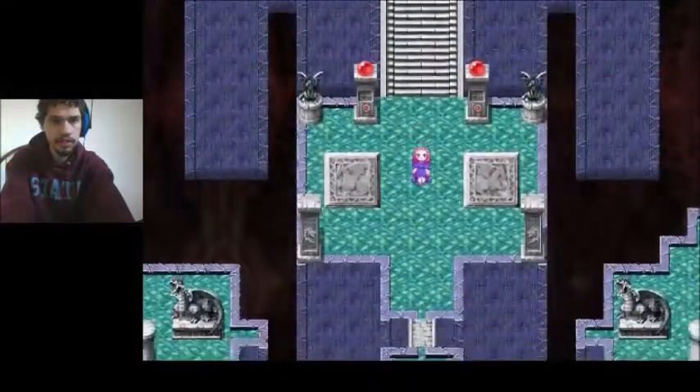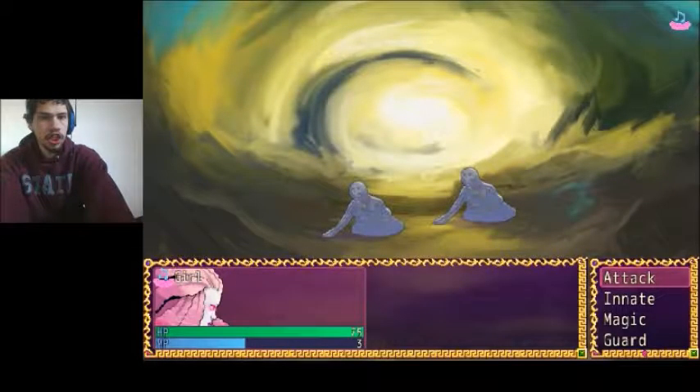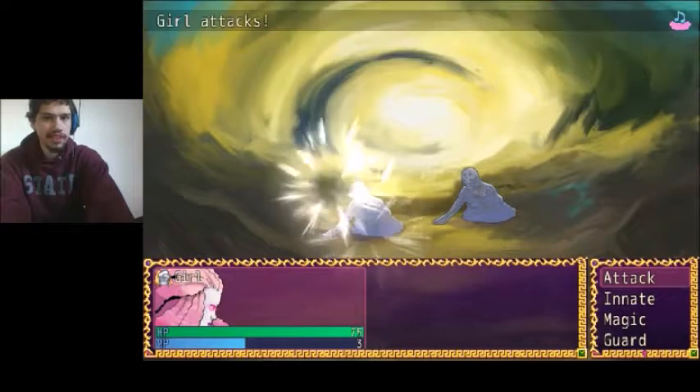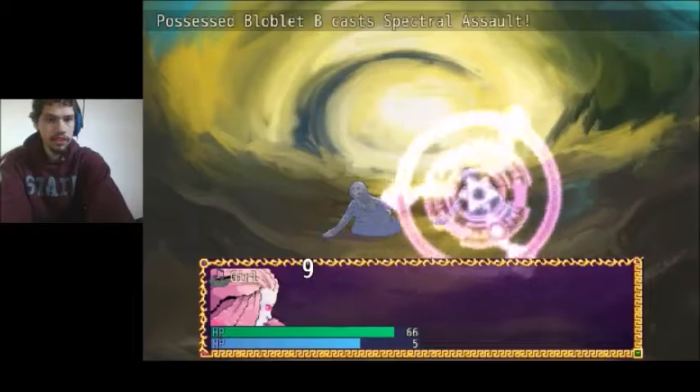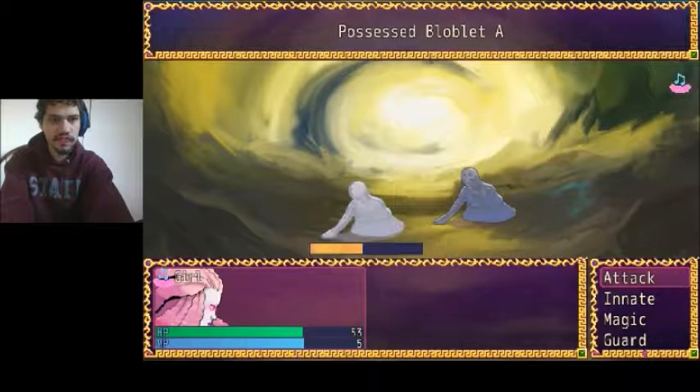What the heck? I don't know if I can attack. A Possessed Blood thing — well, let's kill it. We can't take damage? Spirits. And we got these blocky things. Here's the combat system.